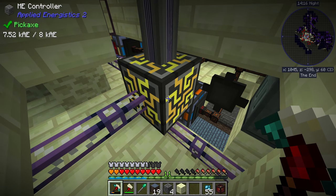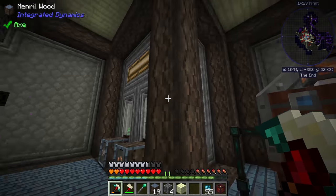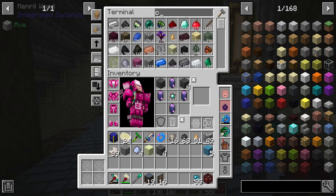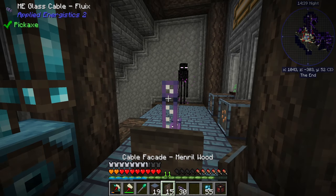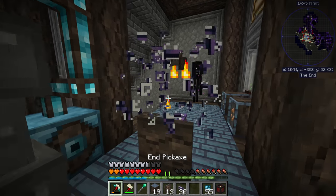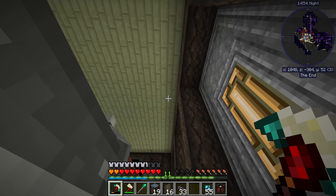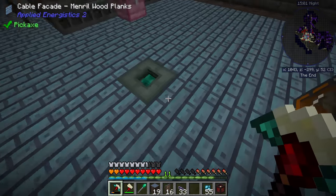If we get dense cable we could run it in the wall. Originally I had the cable in here, but when you try and use the mineral wood facades they don't line up correctly — the mineral wood gets placed in the wrong direction. So instead I ended up running the cable over here, going from the controller through the roof, across, down under the floor — you can see the cable facades going all the way along connecting up to the controller.